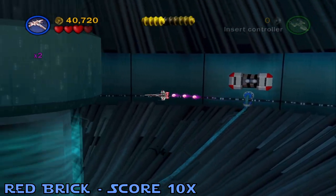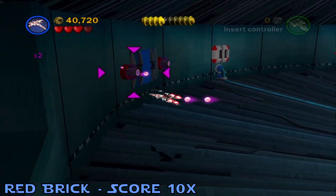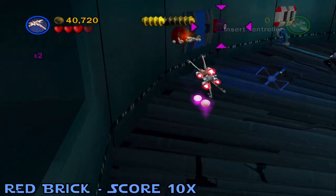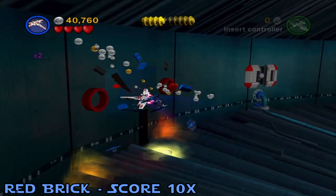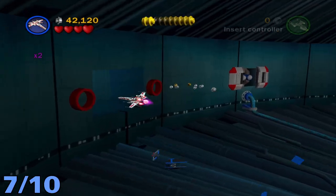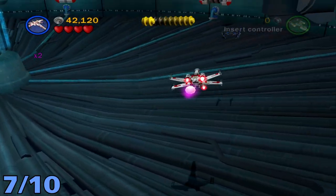Minikit number seven will be in the room where you have to destroy all the turrets. Fly to the left of the room and shoot two of the purple orbs at the targets, and that will open up a door where you'll get the red brick for score times ten. The minikit will be in the same room — just fly towards the camera and to the right; it's kind of hidden but it'll be right there.